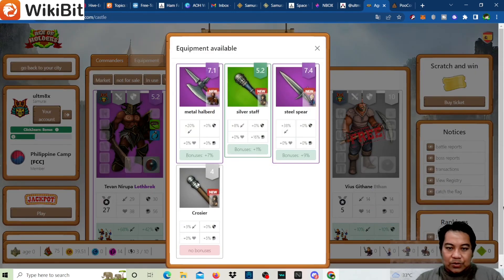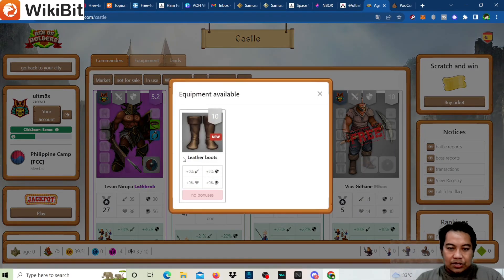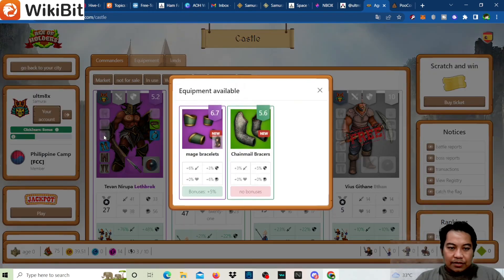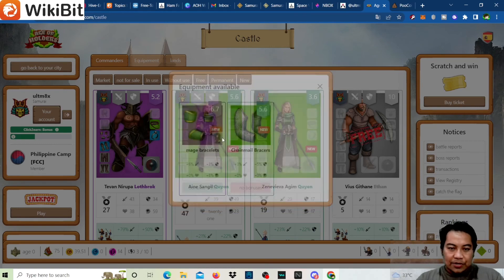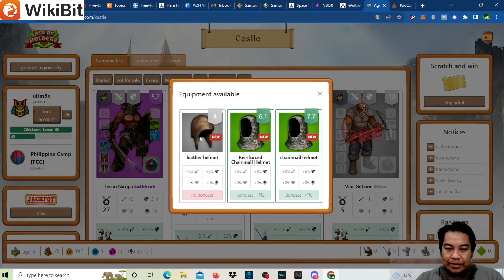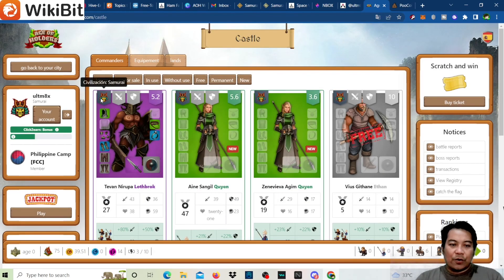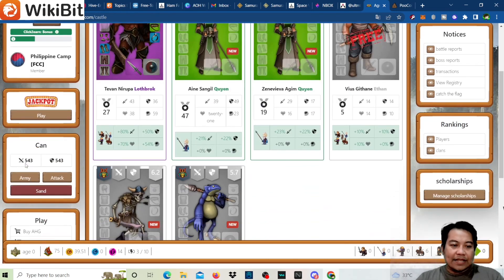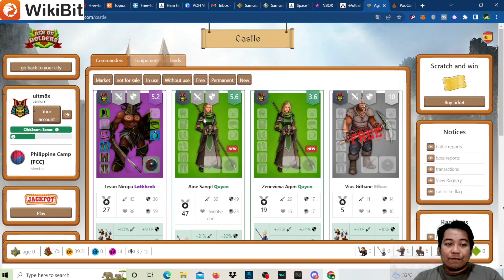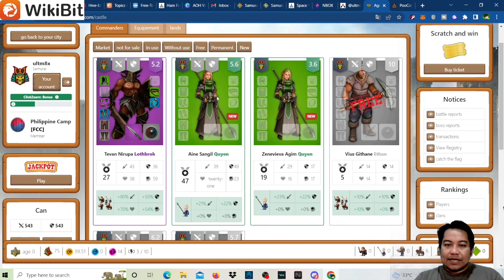We have a crochet item at 7.4 rating — that's the highest. For boots, let's add leather pants — not equippable. For gloves, this one is 5.6 at six percent, and this other one is six percent but slightly better. We also have chain mail up to eight percent, so that's better even at 6.1 rating. There we go — we've added equipment, and it adds up to your total power once you equip your heroes.